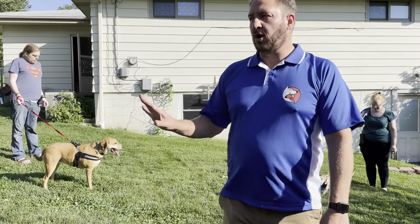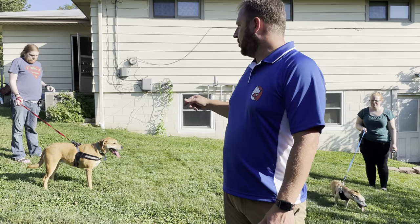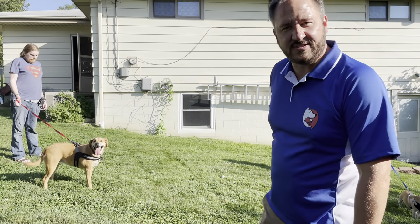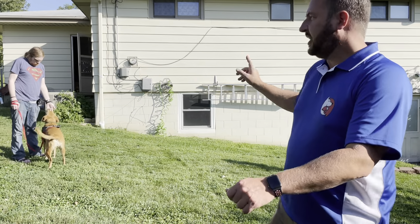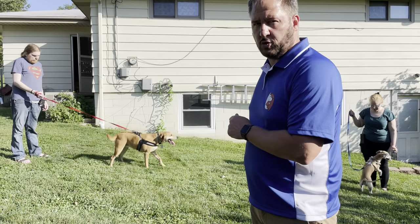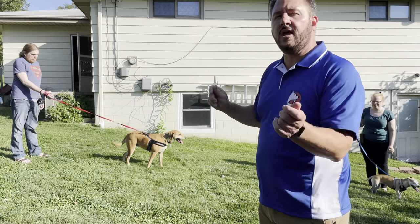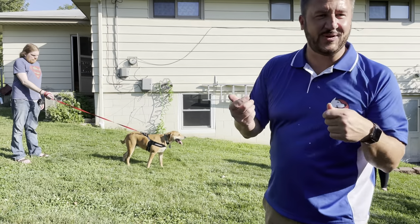The idea is we want the dog walking perpendicular to the dog that's doing the exercise. So what we're going to do is, as soon as Arwen looks at Luthien, we're going to click to say 'I like you looking at the chihuahua,' then give a treat. We keep them walking back and forth, and we should start seeing Arwen looking at Luthien faster and faster.